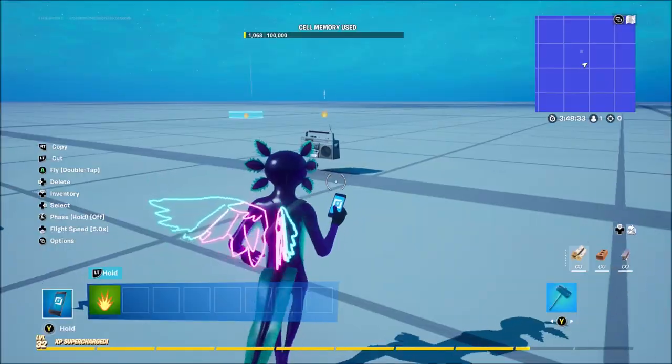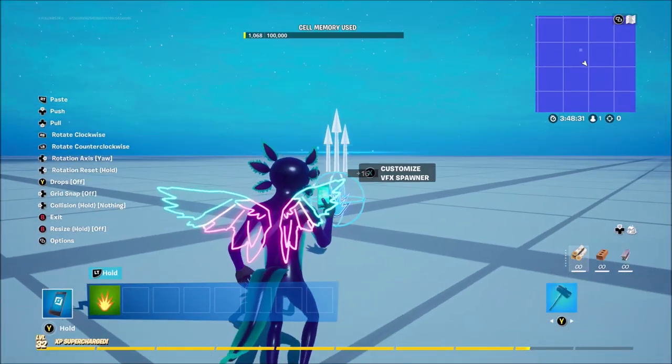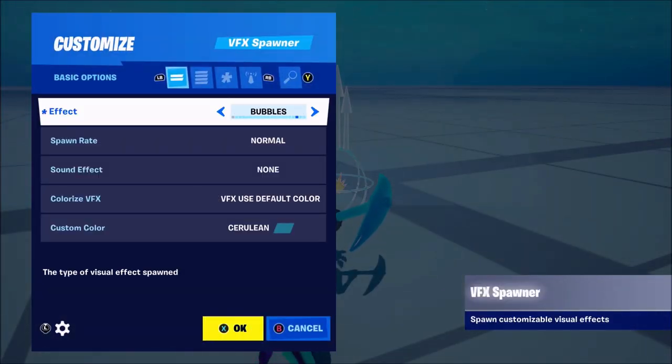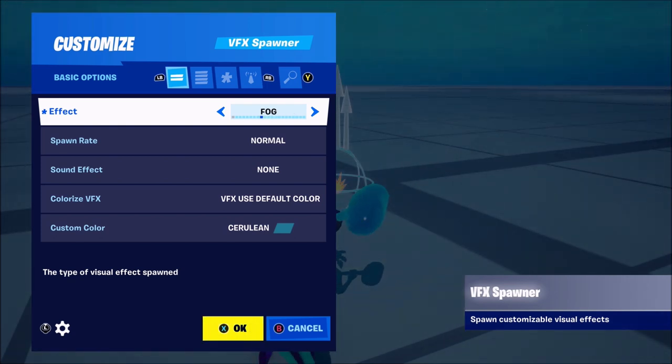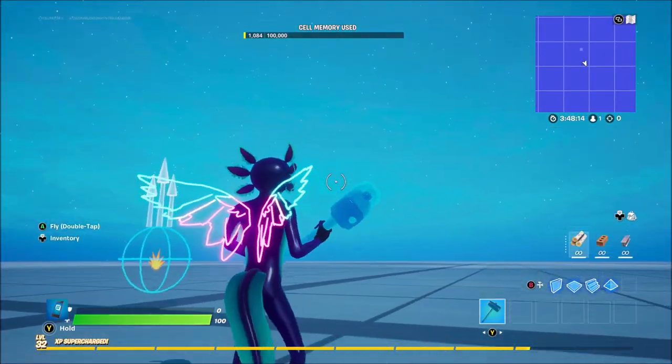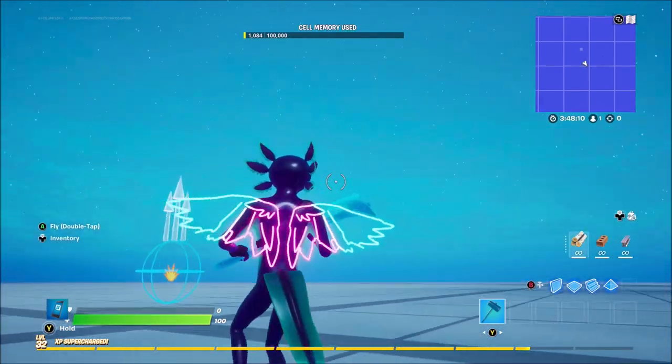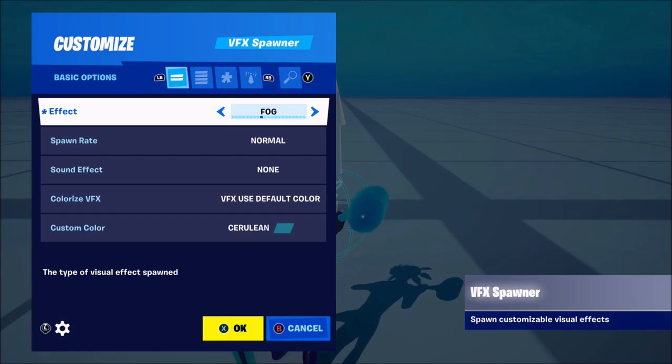Here's the VFX spawner — this is what you want to spawn. You want to place this down in game and as you can see that's what it looks like. If you go through it there's a bunch of different settings — things like lightning, fog, and so on. You can use fog if you really want to; it takes a while to load but you can make it thicker as well. But I'm going to be teaching you guys how to make rain and snow.